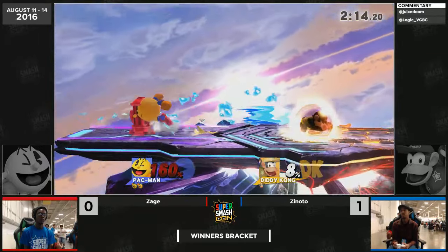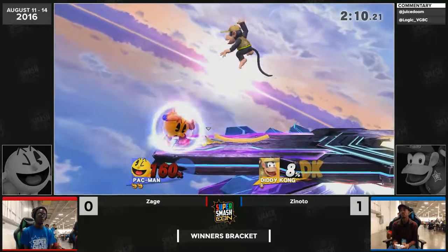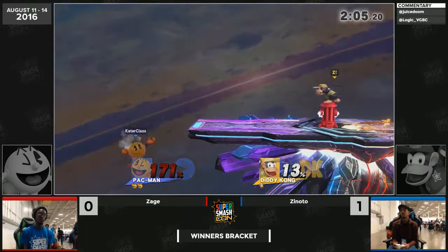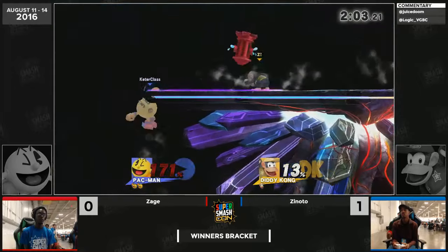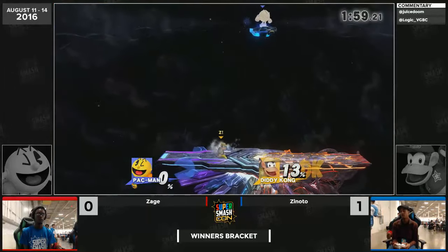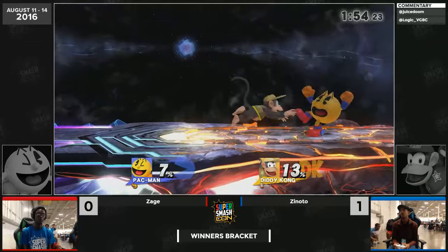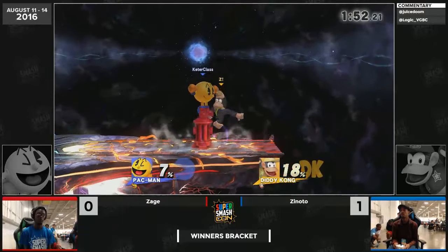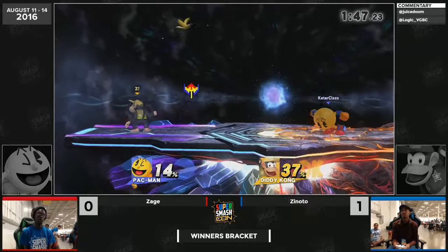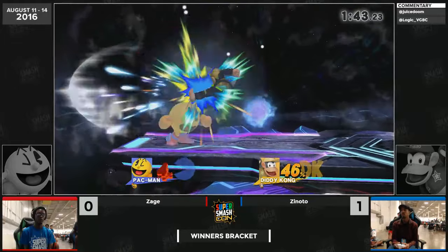Zage is really impressing the crowd here and obviously going to try to make the most of this. It's really important when you have a match that's only two minutes left. Zinodo is definitely the favorite to win this set but Zage is working on a lead — oh, and drops it immediately. That was a great wait by Zinodo to sneak that back air out and wait for the defensive option. The forward tilt was like 'I'm not even trying to hit the hydrant, I only want to hit you, Diddy Kong' — and it worked.